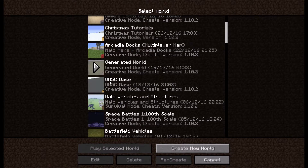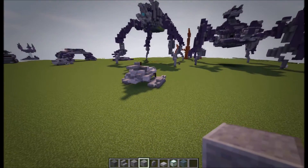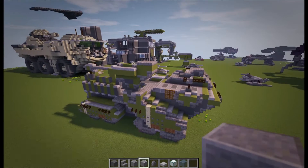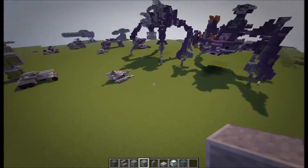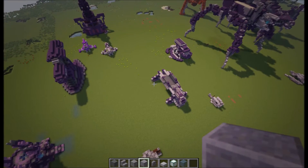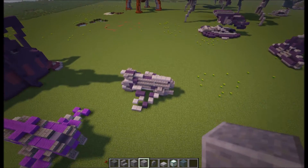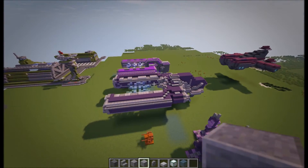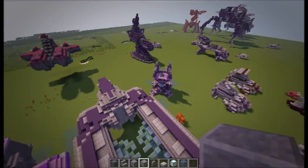Moving on from that to the main Halo world. We've got the Prowler - I think I uploaded that tutorial already. The Elephant is definitely coming out in the next few months; it's a build I'm very proud of and can't wait to share. We also have a new Shadow - I don't think I've done a tutorial on that yet. There's the Banshee, which is the Halo Reach version. I know I tend to overflow you with Banshees but they're all genuinely different. We also have two different variants of the Spirit and the Sniper Tower to do.